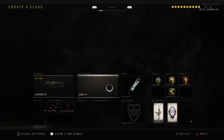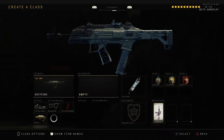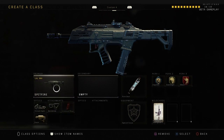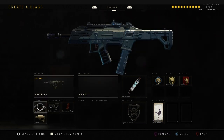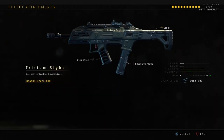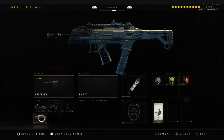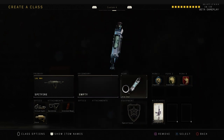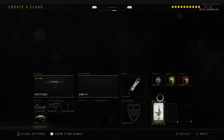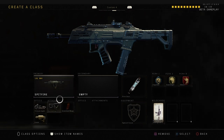Another gun that's really good is the Spitfire. I'm pretty sure everybody knows this is probably the second best, or maybe the first best, submachine gun. It's basically the Scorpion from Black Ops 2. What I have on it is the Tritium sight, Quick Draw for faster aiming, Extended Mags for more ammo, and Stock for faster strafing left and right. Stim Shot again — very OP, you can use it right when you get shot. Primary Gunfighter for all these attachments.